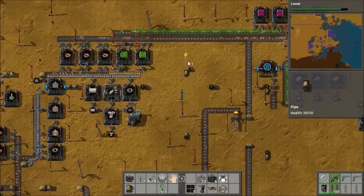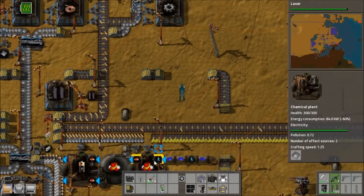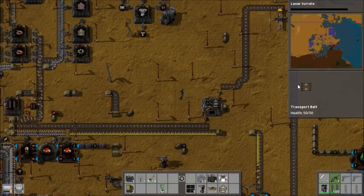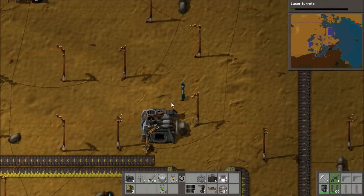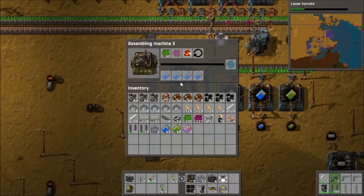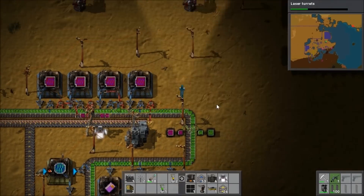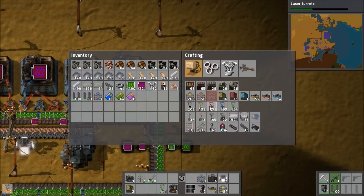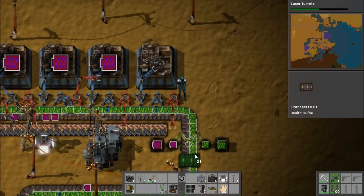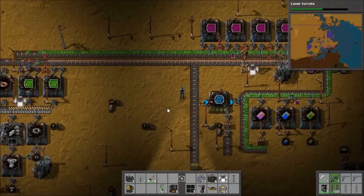I will be updating to 0.10 at some point, but not quite yet. I have been playing on it and there was a crash when I tried using the new burner inserter feature — it only happened once, and since then I've used burner inserters a bunch while testing new systems. It won't make much difference anyway since it's mostly aesthetic updates, and I also need to make sure the new sounds don't ruin the video quality.